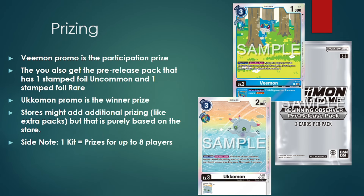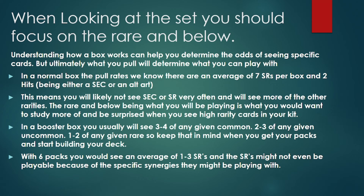When looking at the set, there are a couple of things you should focus on so you don't study cards, synergies, and interactions you're not going to see very often. I always try to prioritize studying the rares and below because that's what you're going to see more often. Understanding how a box works will also help determine the odds of getting a specific card, so you can evaluate what you're more likely to see and play with.